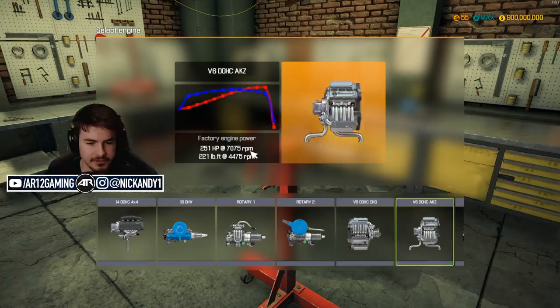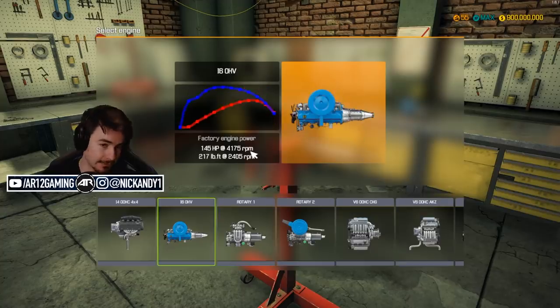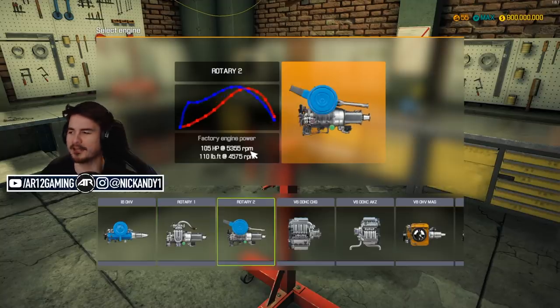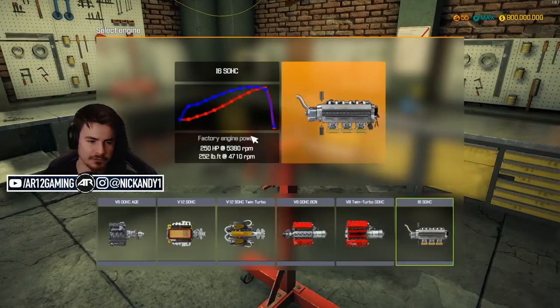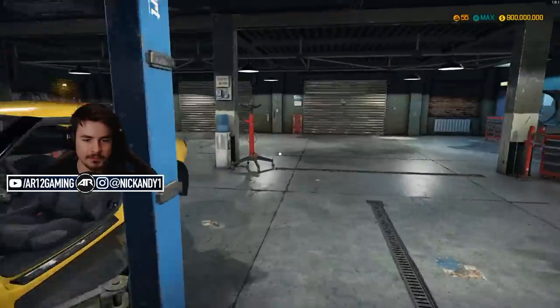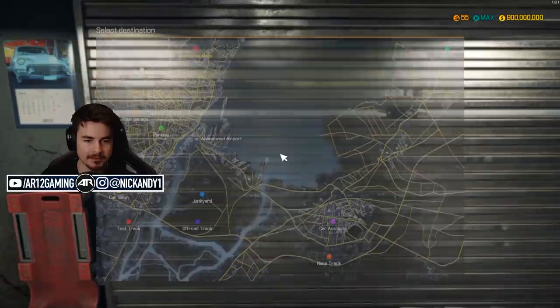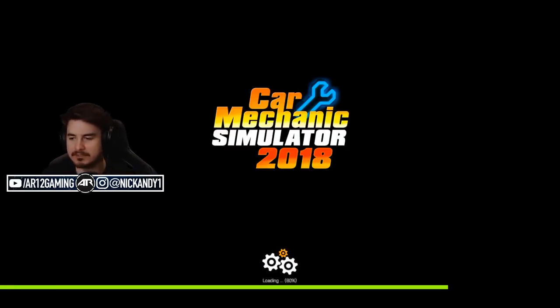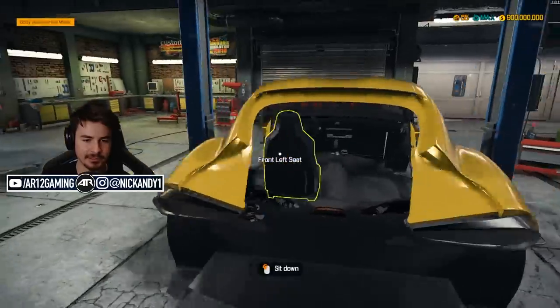The new Supra has a straight six — a turbo straight six. I could toss a straight six in, or always toss a rotary in, but those only have about a hundred to a hundred and five horsepower. I'll go with the straight six at 250 horsepower. The new Supra's turbocharged, the old one was twin turbocharged. So I'm gonna head to the auto show and buy a car with that engine already in it — basically means I don't need to build my own engine.